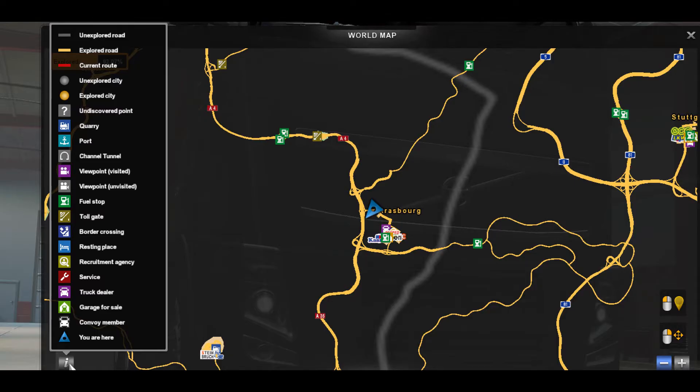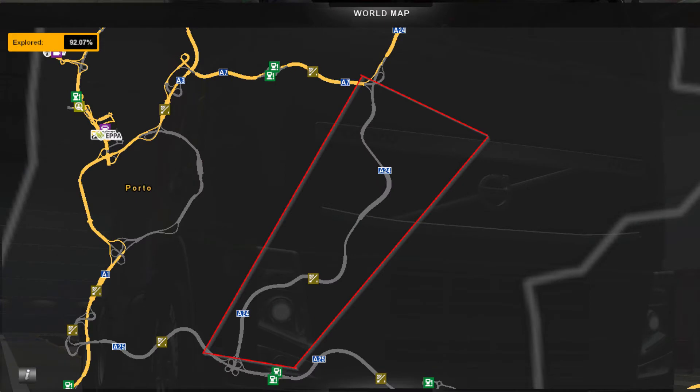The second item I want to mention is the change to the icons. As you can see here, the icons have been freshened up a bit and look a little more professional. The next item is the changes to the A24 route east of Portal in Portugal, as shown here on the map.